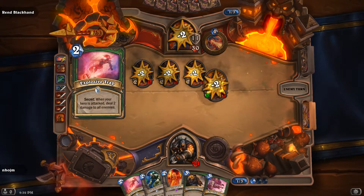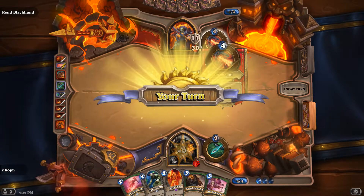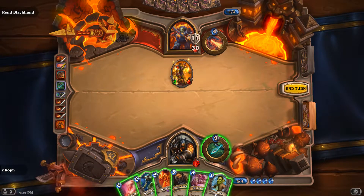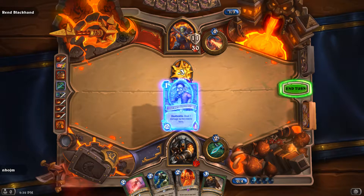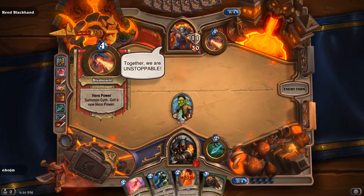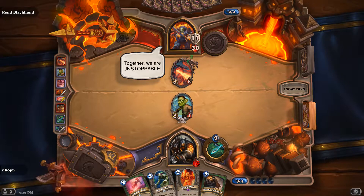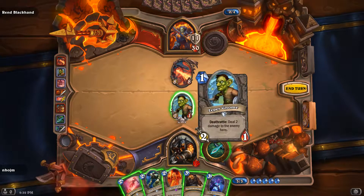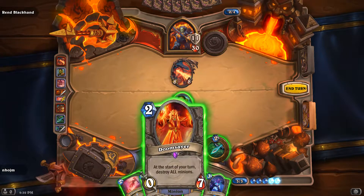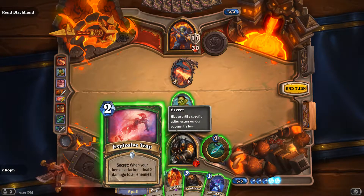The real crux of this is to assume he has Rampage. But he didn't summon Gith this turn, so there is that — some vague silver lining. I'm gonna have to Kill Command that. And now he's gonna get an 8/8. Well, it's been fun. I don't see how I'm getting out of this, unless he's stupid and doesn't know what a Doomsayer is.